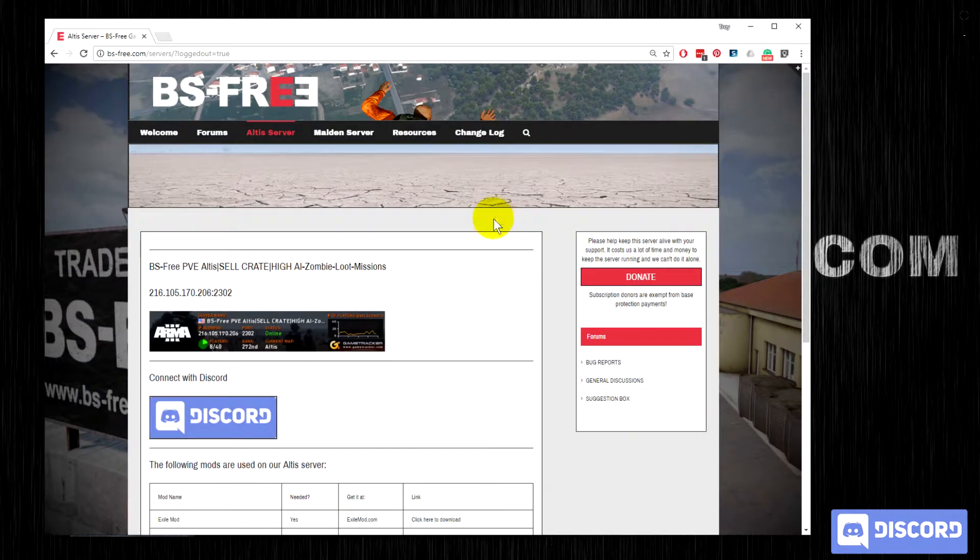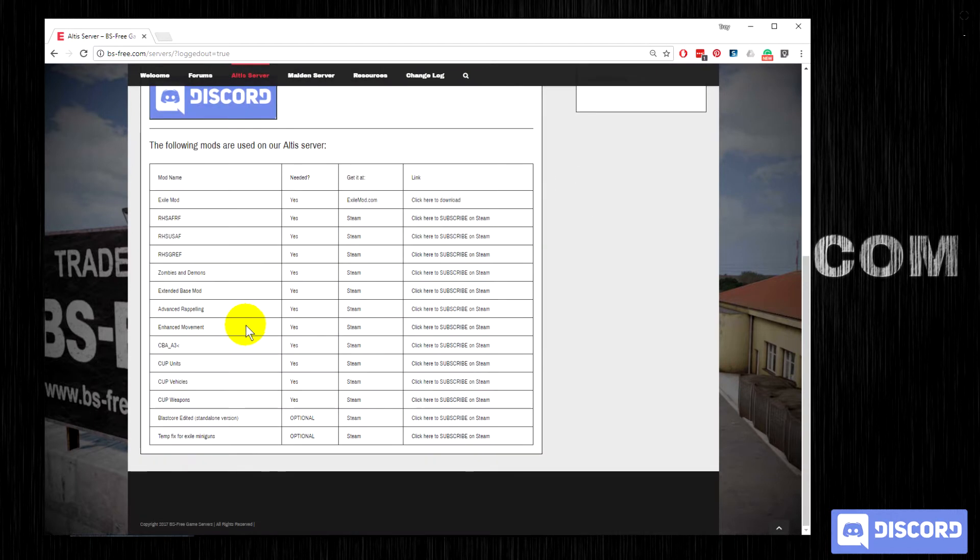On our website, we have lists of all of the mods required to join each server under the server heading. If they're a Steam mod, there are links to the workshop to subscribe to them. If it's a non-Steam mod, there are links to download them. Exile should be the only non-Steam mod that you have to download — try to keep them to a minimum to make it easier to join.